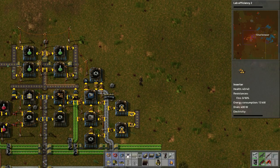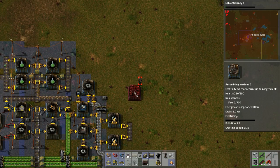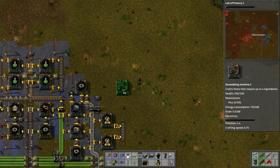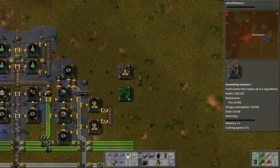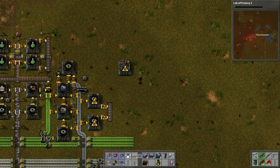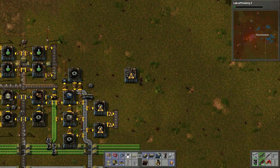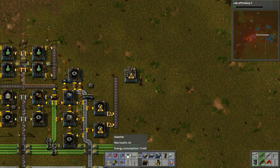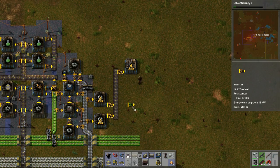Back to this — I'm going to need to make belts. Let's go to the right and see where to put this assembly, maybe here. This belt would come up this way, and this would be for that assembler.